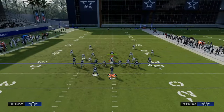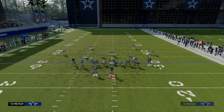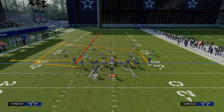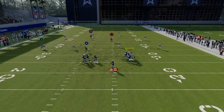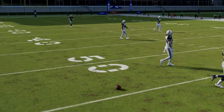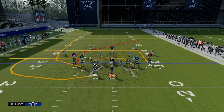The shallow cross concept is not specifically designed to attack zone or man — it's conceptual. But if you utilize a four verticals setup here, you can create a seams concept. The streak will pull and you can throw it into that little window. Obviously that's more of a seams concept than a shallow concept, but it's something else you can do with this play that I wanted you to be aware of.